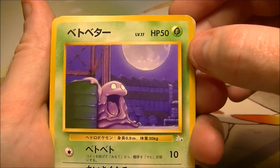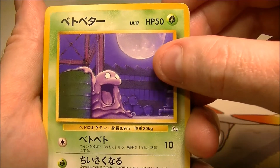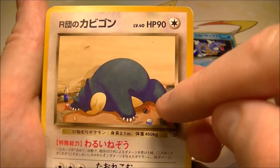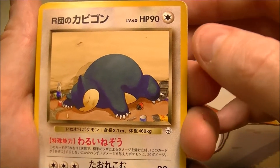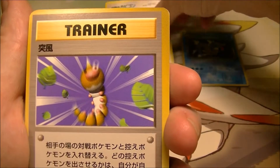We've got a Grimer from Fossil also. Now these are nice. I mean some of the other cubes are like all holos — that's not what this is clearly — but they're cool cards. Oh yes! Team Rocket Snorlax, or Kabigon as he's called. Rocket's Snorlax. Nice. That one's going on my list.